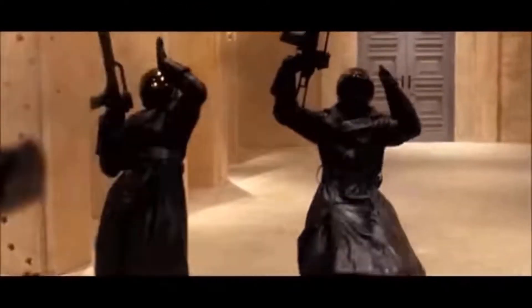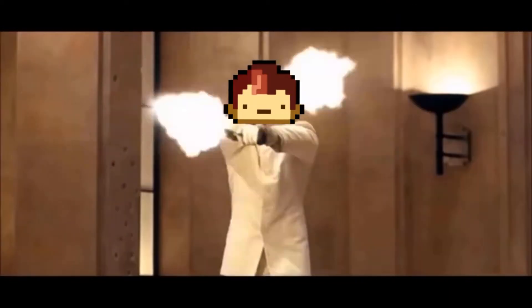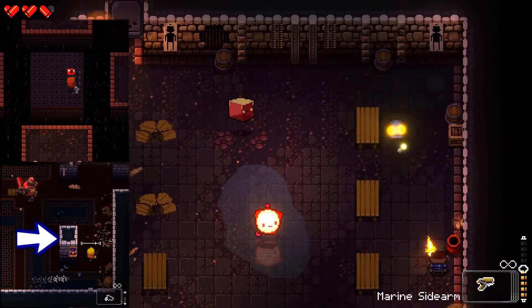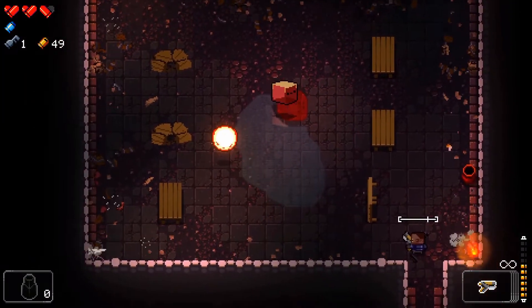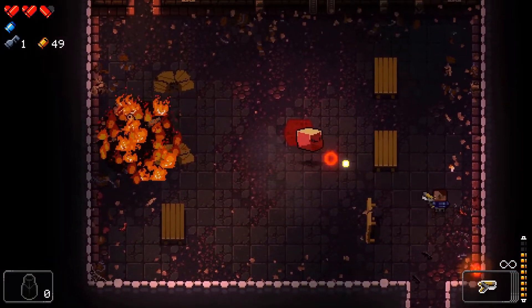Now that I'm getting better at dodge rolling, I've been able to see a lot more of the game, but I'm still dying constantly. Let's learn about flipping tables. Some rooms have dangerous pits to avoid, but also impassable walls which are your best friend when blocking bullets. Sometimes there are tables that you can flip over and use as temporary cover — they can't stop bullets forever, but they're so important for giving you safe cover and absorbing the torrent of bullets in the air.